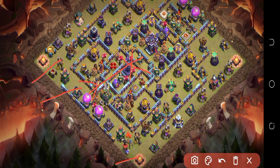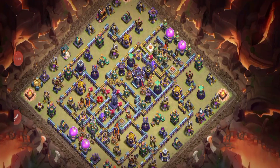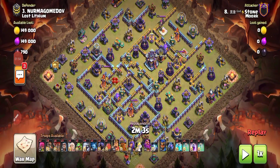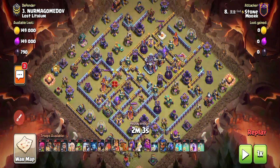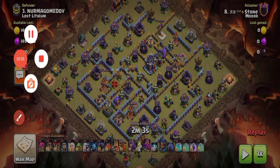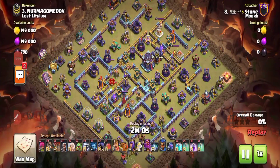Let's see the replay because I don't want to waste your time. We're going to see the zero star replay and find out how the base works. This player has wizards, rage spells, titans, and two Royal Champions. Big request to viewers: watch this video to the end for proof of zero stars and see the other replays showing how this base works against good attackers.